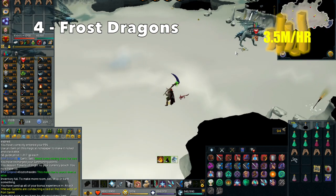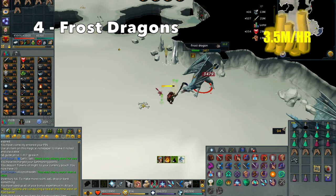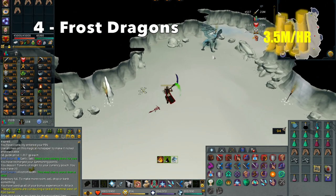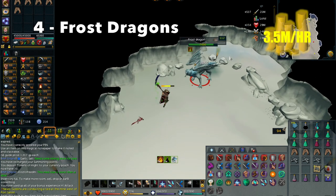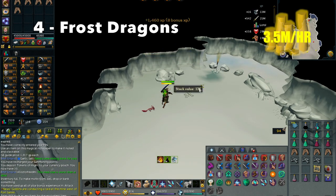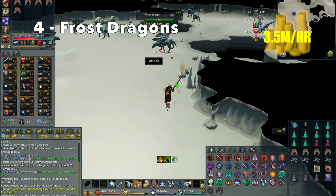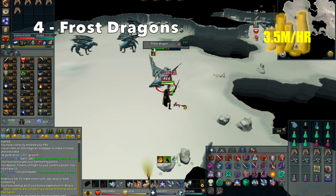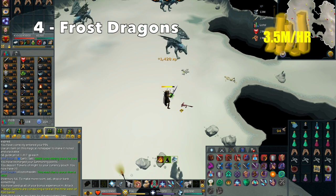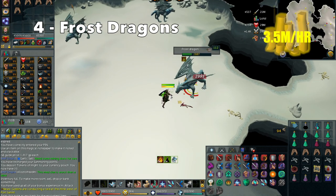One tip to improve profit per hour is that you can obtain the upgraded Bone Crusher. This allows you to automatically pick up the bones straight into your inventory, which you can then use a Winter Storage Scroll to teleport to the bank, or magic notepaper. The upgraded Bone Crusher does require 34,000 Dungeoneering Tokens to purchase, and then to upgrade it you will need 25,000 Chimes and 25 Tide-to.